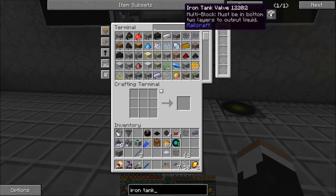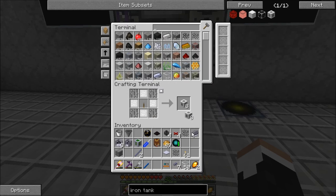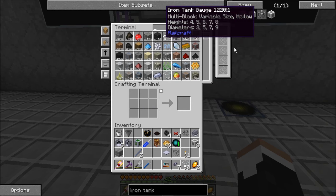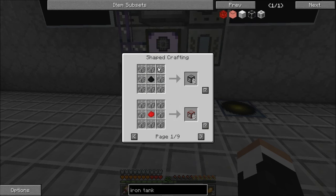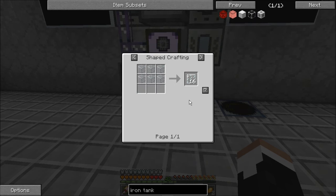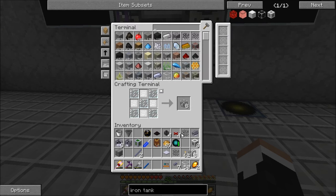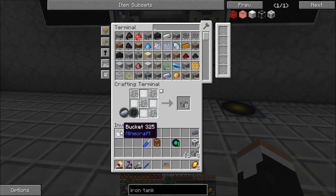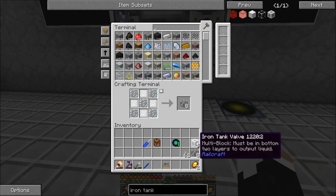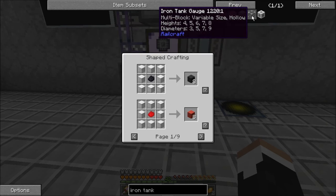We're going to need a couple of iron tank valves — you only need two but you get eight from the recipe. We'll want some iron tank gauges, made with glass panes. Eight of these should work. We're going to need a bunch of iron tank walls and a place to put this. I always keep my charge porter on me now out of force of habit so I never end up without a way home.